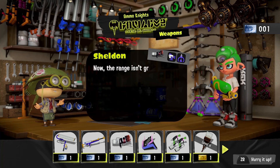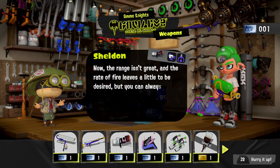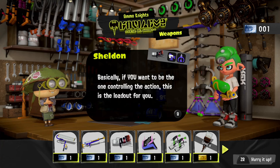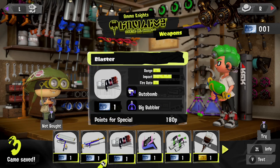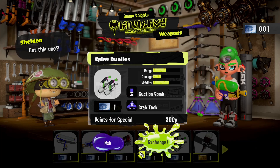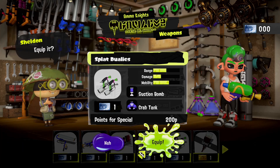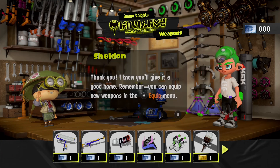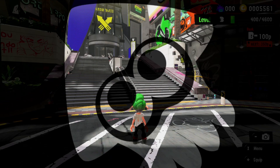Then we have the blaster — the blast-hard — it's got the auto bomb and we got a bunch of big bubbler weapons. The range isn't great but then you can use that big bubbler; I've seen those a lot so far in battle. Let's do the dualies. I was never that great with them; I liked the duallie squelchers for a bit more range, but the crab tank is gonna make up for some of that.